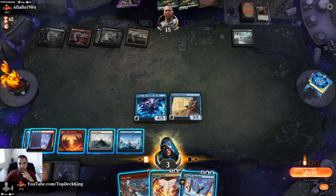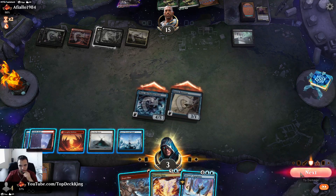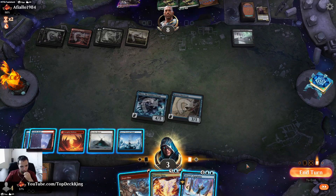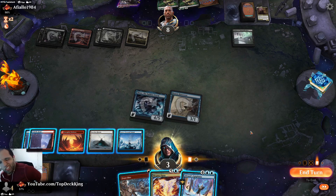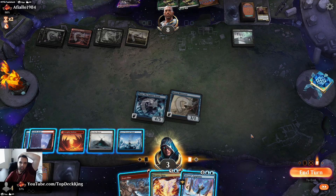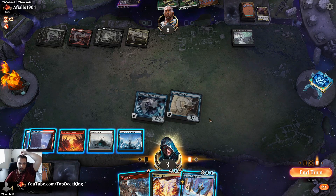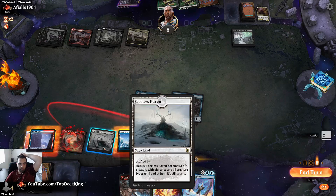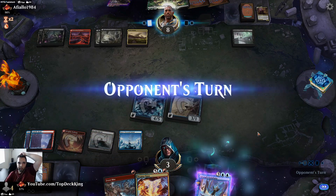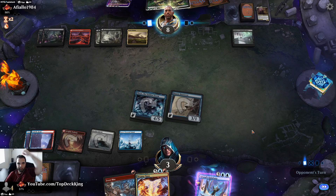We hit him for seven here — attack for seven. I think I have to not do that. The problem is if he has Plumb, we're dead. So if you have it opponent, you have it. Nothing you can do — if you have Plumb we're dead. He's going to create... actually no, we're not dead. Plumb only gives 2 life, so we'll be alive. We'll take two damage and go to one.